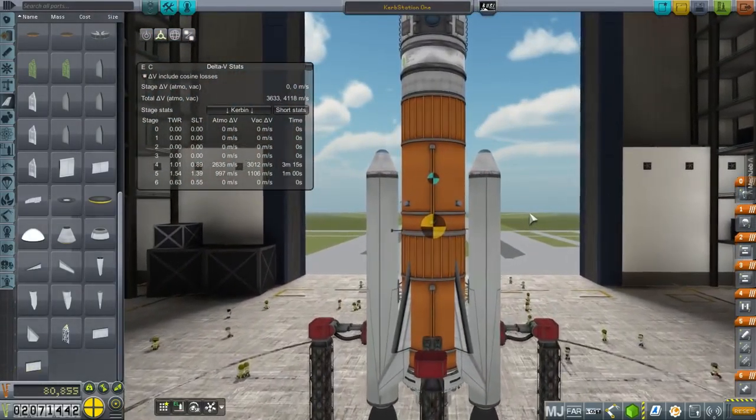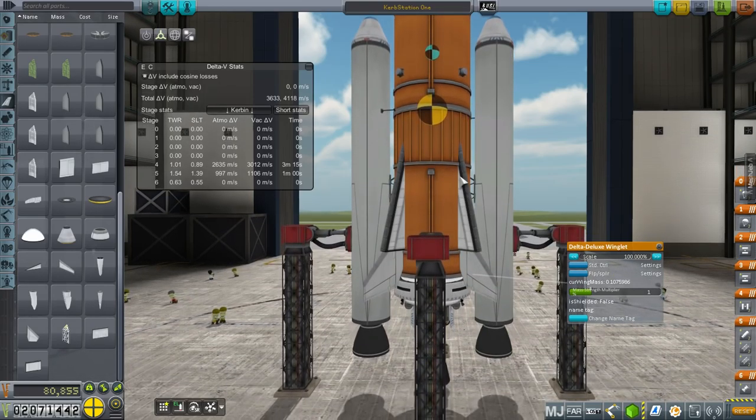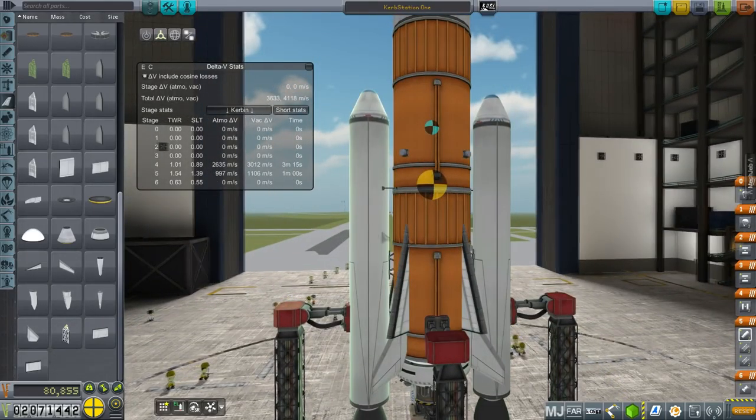Obviously we needed fins. I don't know if this is good enough — not just the wing streaks, but actual control surfaces in this case. Our center of lift is still above our center of mass, so that's annoying.